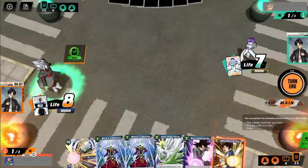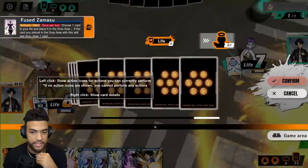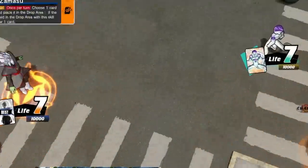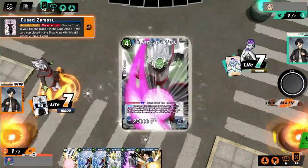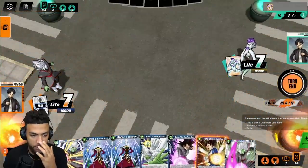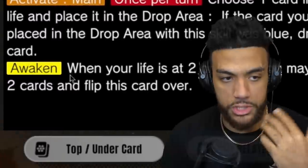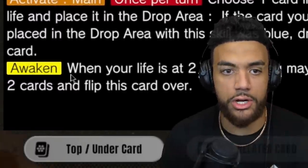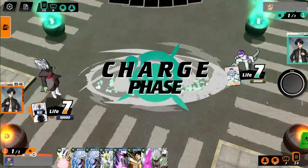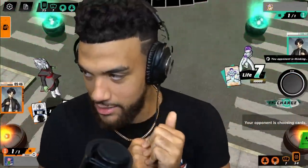Next I'm going to activate Zamasu's skill. It's a little risky — I basically can get rid of one of my life and send it to the drop, which is like the graveyard. I have to pick a random one, and then I can draw a card. I think it'll be worth it in the end, because my awakened condition — which is when I can flip my card over and make him stronger — is when my life is at two or less. So if we can get it low enough to activate that, you guys can see my transformation.